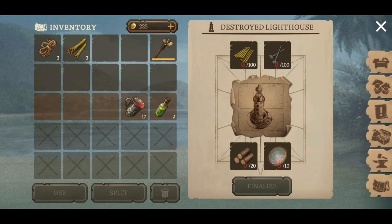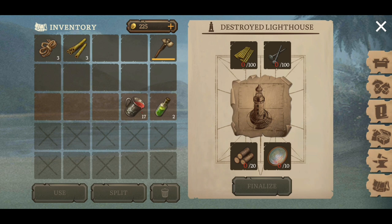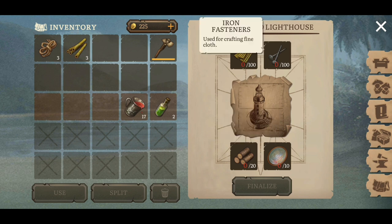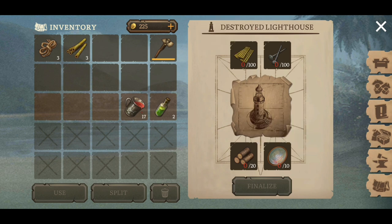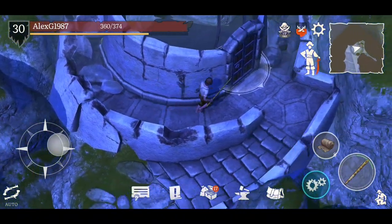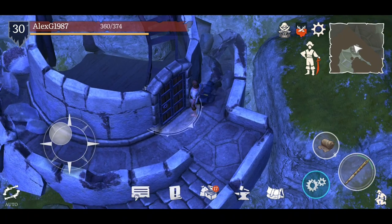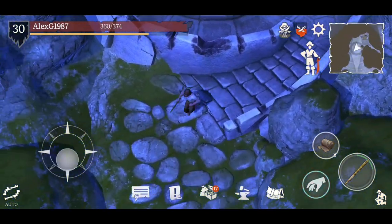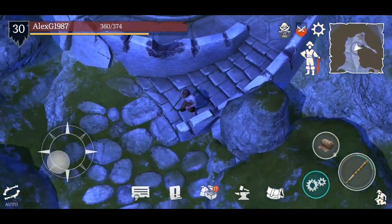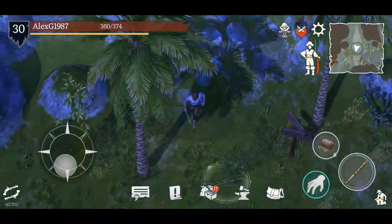So for the destroyed lighthouse, if you were to complete it you need 100 bamboo boards — quite a tall order — 20 palm logs, which is not too bad, 100 iron fasteners, and fine cloth. You also need 10 lighthouse lenses necessary for the large lighthouse mirror. Once you've done that you can finalize it, and I'm guessing you'll be able to make your way through into here.